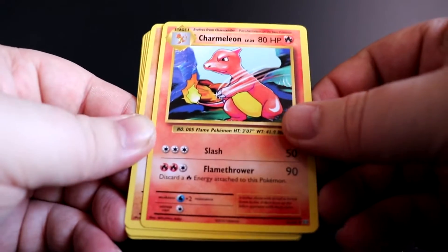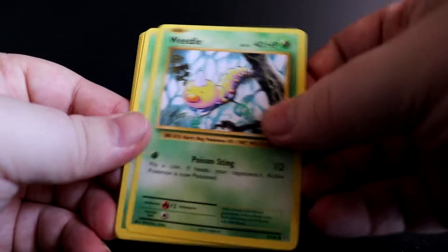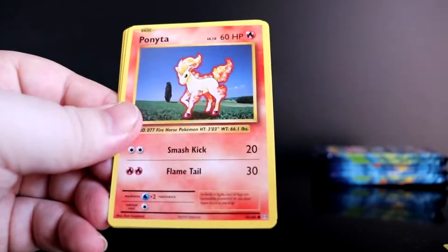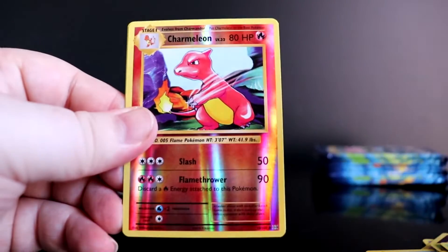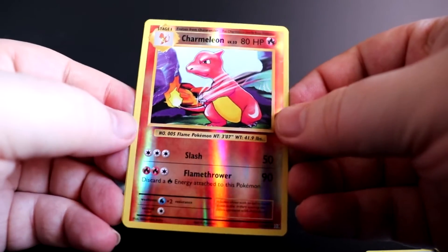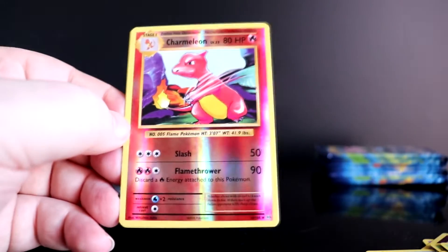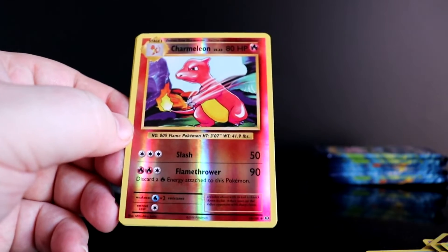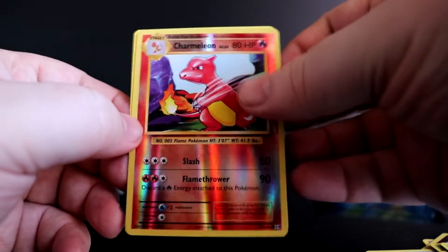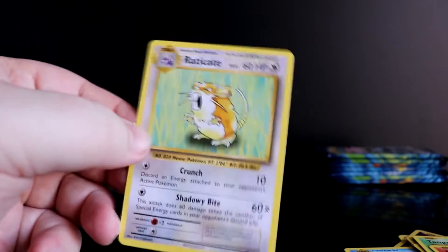It's set up for a Charizard in the next one! Sandshrew, Weedle, Tangela, Ponyta, Doduo — oh the reverse holo Charmeleon! So we get both Charmeleon in the same pack, nice nice nice. And finally, a regular rare Raticate.